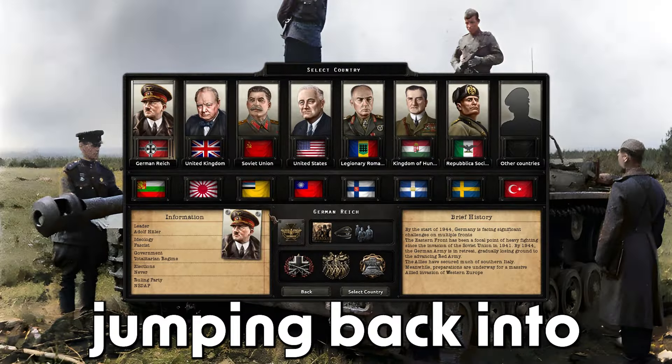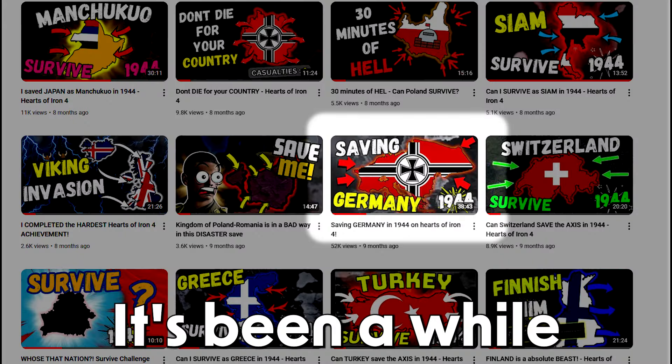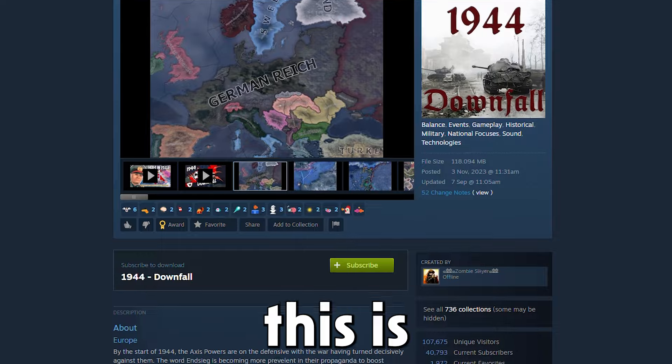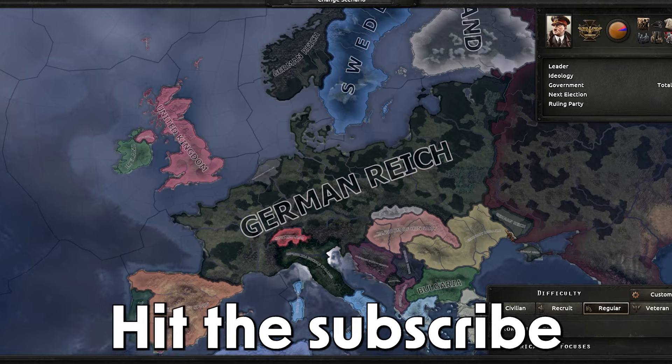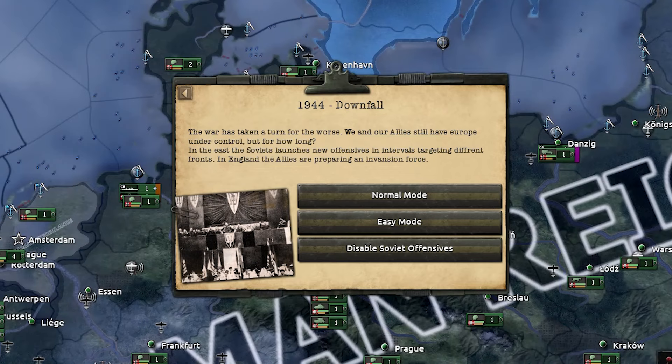Today we're jumping back into saving Germany in 1944. It's been a while since I've played Germany on this mod and it's had some updates, so I believe this is going to be harder than ever. Can we pull it off? Hit the subscribe button, hit the like button and let's get started. 1944 Downfall mod, here we go.